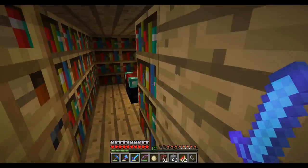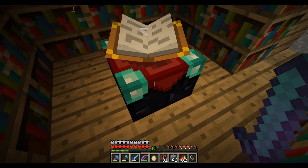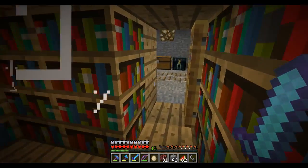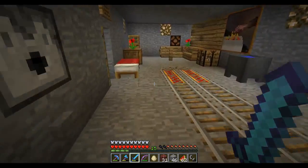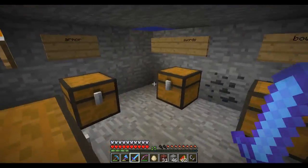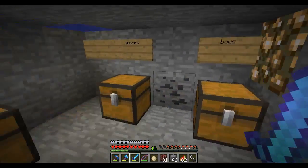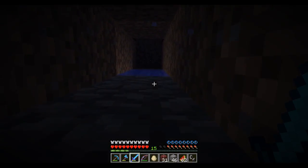The enchanting room is in here. Back in the day when there was no lapis involved — lapis had no use in the game — enchanting took 50 levels every single time and used up all of them. Those were the days. And then here's a little secret storage room, and a secret exit that goes back up to the surface.